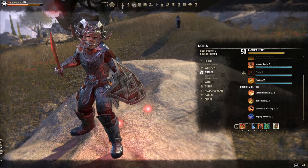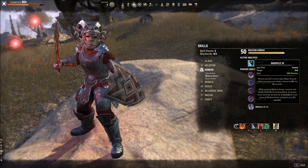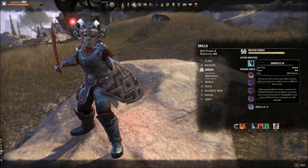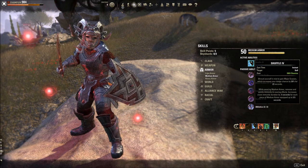Shuffle is a mandatory skill. You can take the other morph, but it's useful to have Shuffle to remove snares and immobilizations — like in the back room of the Orza fight. We're not using any Medium Armor so it won't increase duration, but the morph allowing us to remove snares is really, really nice.